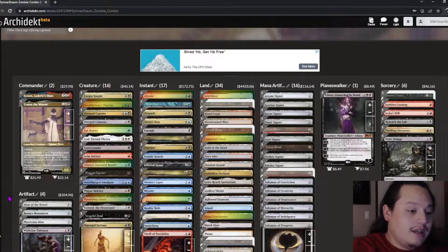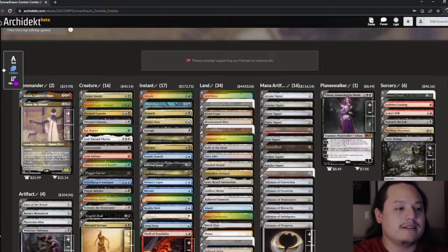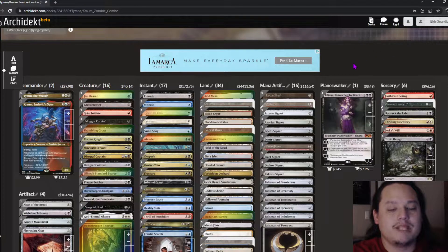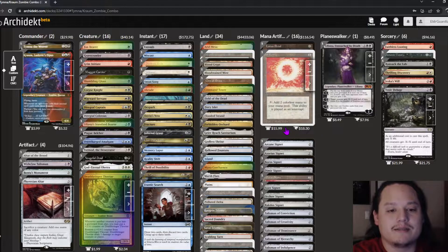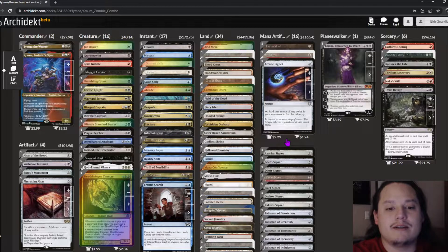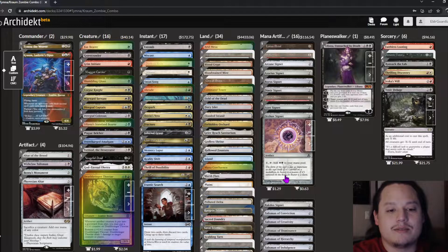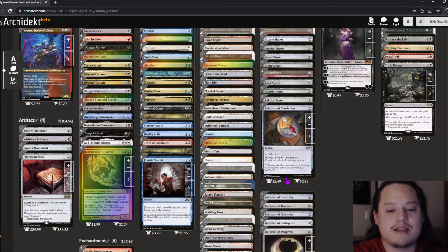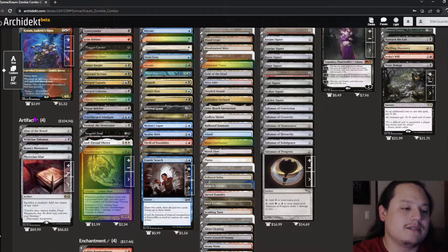Starting with our mana artifacts — I'm really looking to improve these as I go. Jewel Lotus is a great include for fast mana. We also have Lotus Petal, Sol Ring — a friend of mine gave me this one — Arcane Signet, Orzhov Signet, Boros Signet, Dimir Signet, Felwar Stone, Rakdos Signet, and all the talismans: Creativity, Dominance, Hierarchy, Indulgence, and Progress.